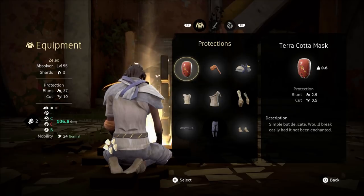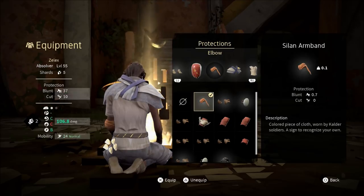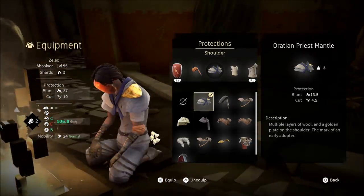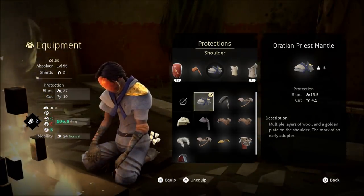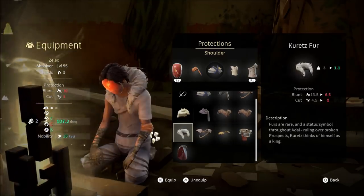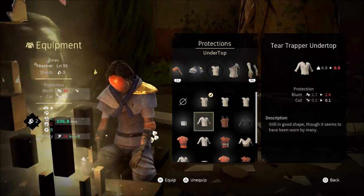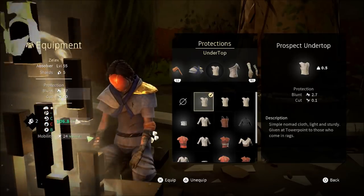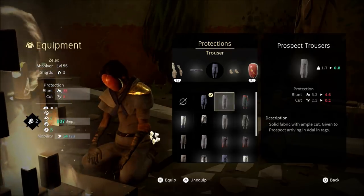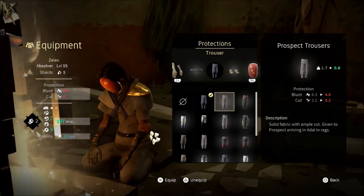If you're Windfall, the less gear your character is wearing, the more damage they'll do. If I were to unequip all of this it would bump up my damage, but decrease my protection a lot. I usually like to wear a decent amount of armor so my character can take some hits. The less gear or the lighter the gear, the more damage you'll be doing. You can see here — with these pants I'm at 106.8, and swapping to lighter ones brings me up to 107 with faster mobility, though honestly I haven't seen much difference in mobility stats.